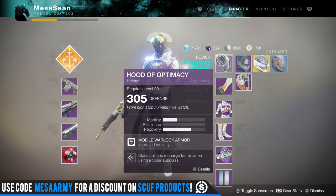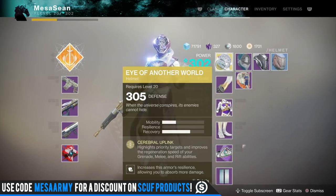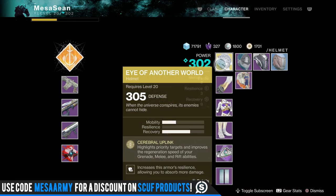Maybe it's actually a good thing I don't have the helmet, because one — I love this helmet, it looks like a Vex head — and this is my favorite exotic right now for my warlock: Eye of Another World. You get it to highlight priority targets but also it improves the regeneration speed of your grenade.